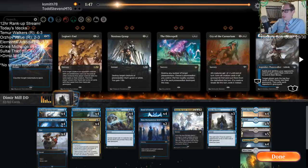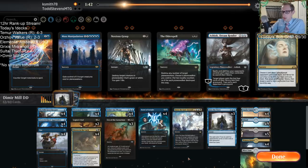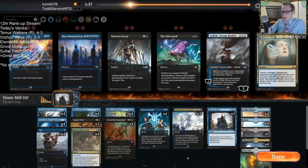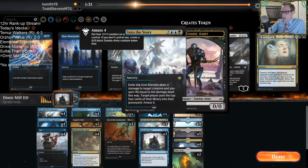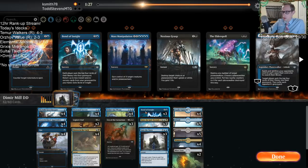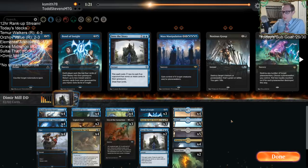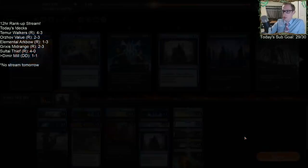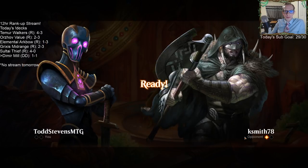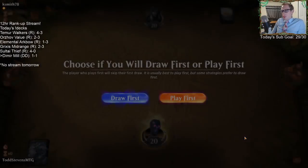I'm not too confident in casting Cry of the Carnarium but we're going to try. Legion's End too. We don't really match up against Mono Red — I mean, that's just kind of how it always is.